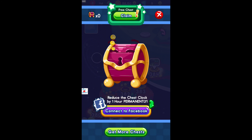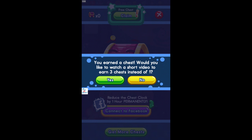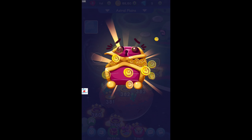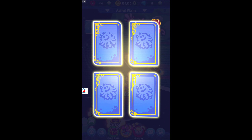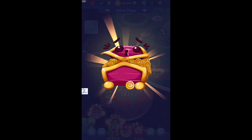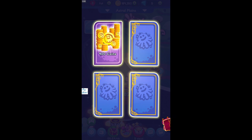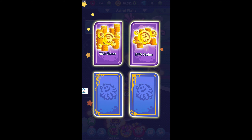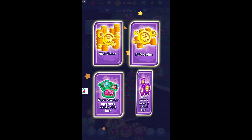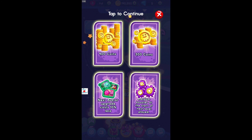First, let's claim the chest. Watch a video and get three chests instead of one. Our chest is ready — there are three different chests available. The prizes are: some coins, the first chest has 900 coins, the second one is 300 coins, and the third one gives a next avatar upgrade that costs 10% less.